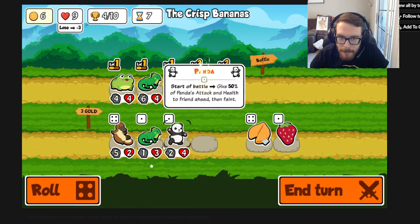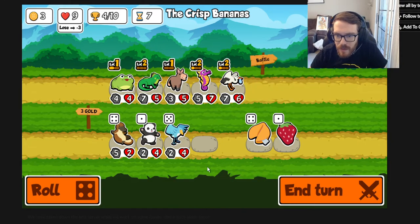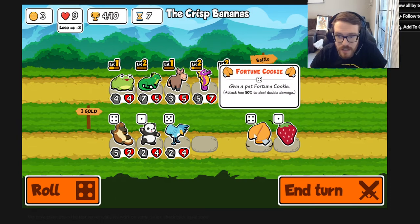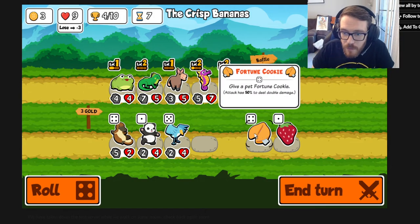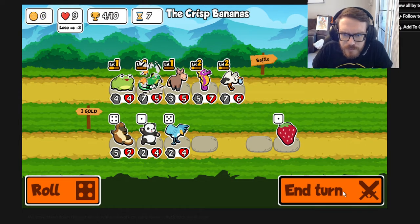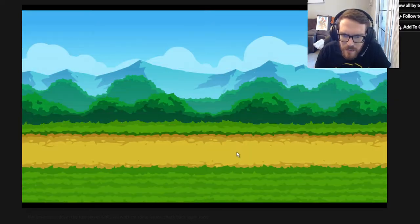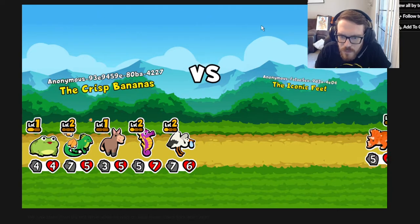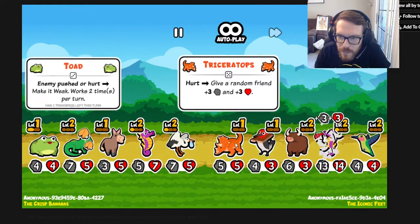End of turn, give other strawberry pets plus 1 plus 1 - it's a scaling mechanic like a penguin but instead of level 2 and 3 pets it's whoever has strawberries. Fortune cookie is crazy - it gives a pet basically a 50% chance to crit and deal double damage. I'm going to take it and fast forward to see if it works with the iguana's snipe ability. We're theory crafting in beta, so this is interesting to test.